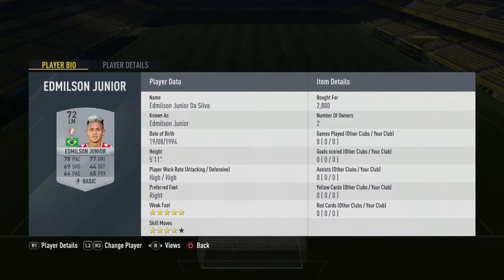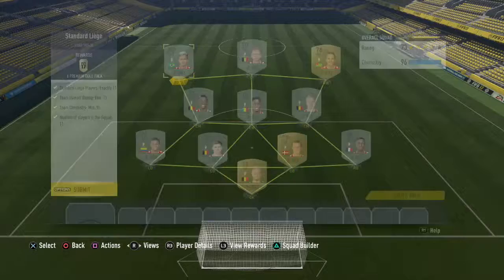And finally, to round off the squad builder, in the left-wing position we have Edomielsen Jr. — 2,800 coins, the most expensive player in the squad. And look at that card: 5-star weak foot, 4-star skills — actually a very, very nice player to get.